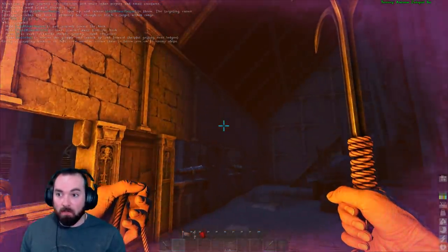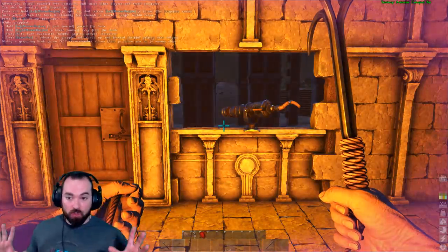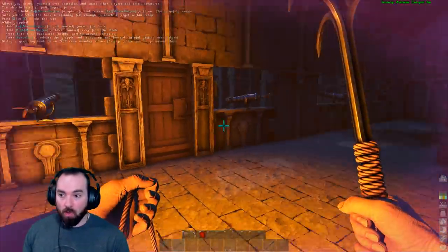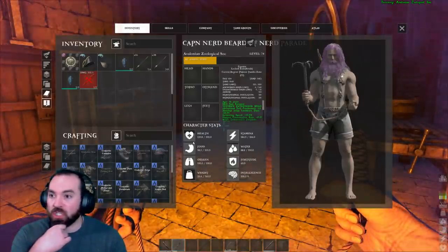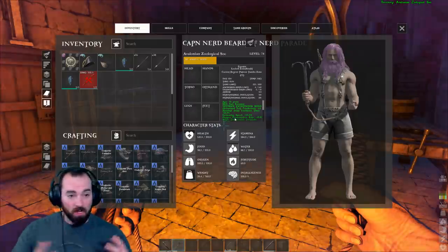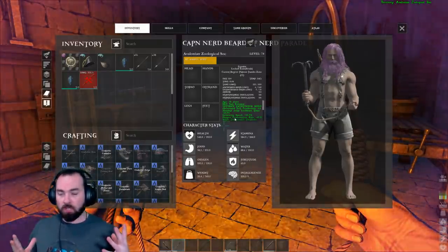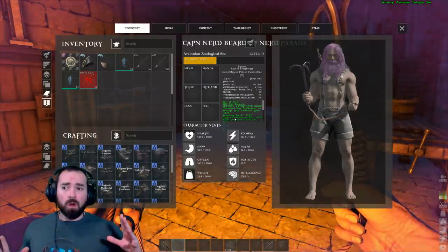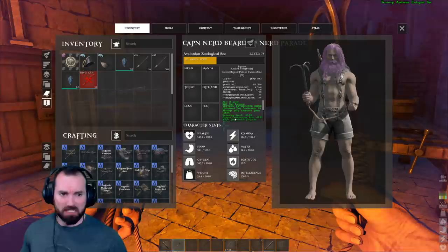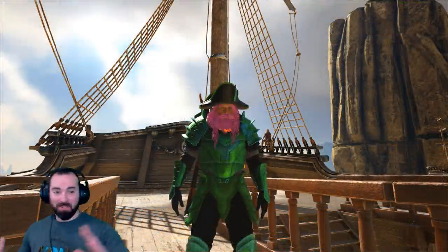We have our pirate dugout here for future use - we can leave it here, keep the door open for other people to come in easily and try to access the power stone. Captain Nerdbeard of the Absalonian Zoological Society is getting up there in age - I'm 75 years old. I did want to go out and start looking for the fountain of youth, so maybe that's something we could do until there's either an update that allows us to get the power stone assuming it was early access, or we'll come back and fulfill the appropriate conditions.